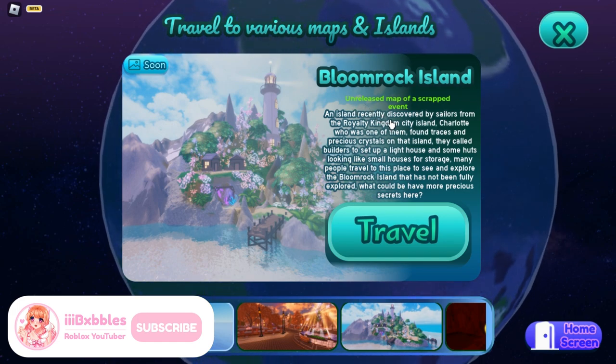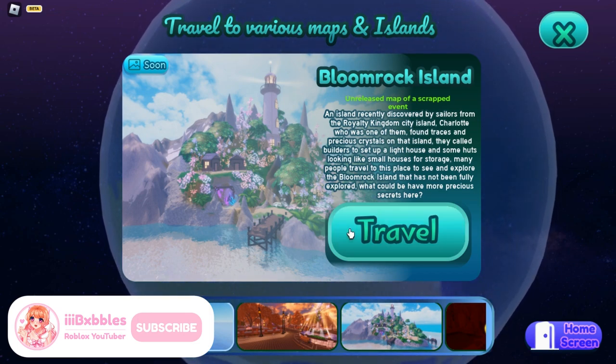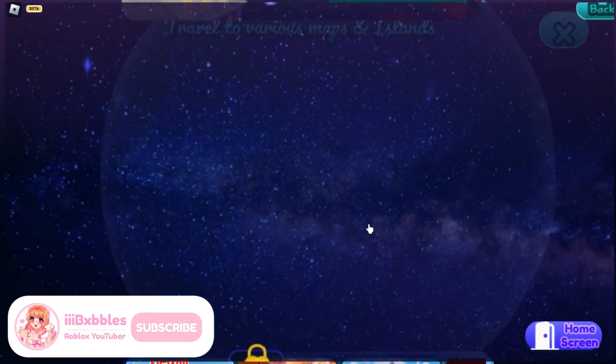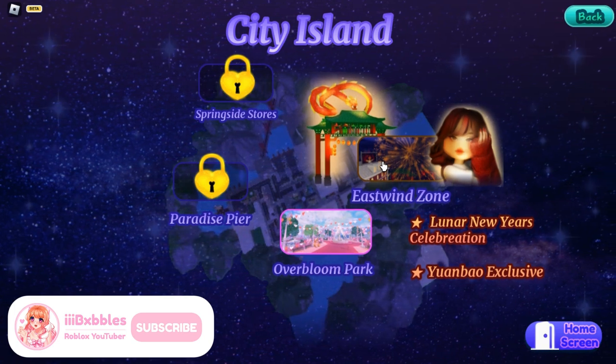The third map is Bloom Rock Island — this is an unreleased map from a scrapped event, although I'm really glad they ended up releasing it because it is super gorgeous. You should definitely travel and see it for yourselves. The City Island is where most of the events happen.